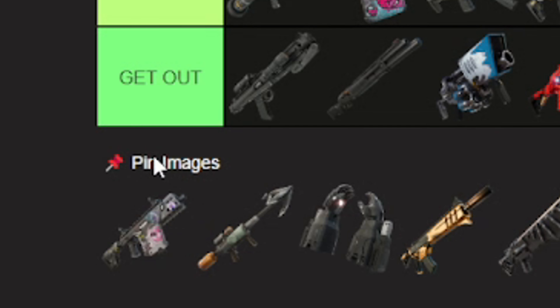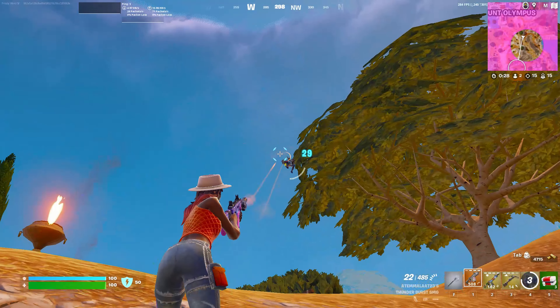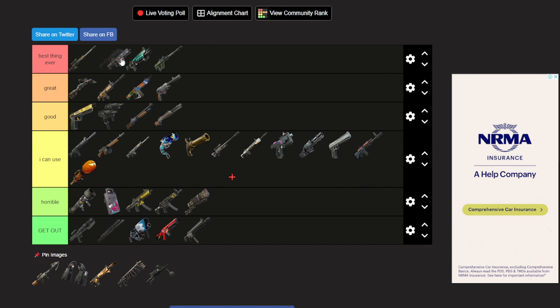Another top tier item — the Thunder Burst SMG. With speed mag, laser, and muzzle brake this is best thing ever. It's good — snipers may be better but yeah, this thing is insane.